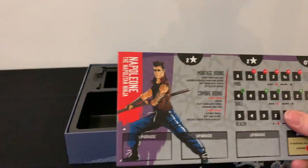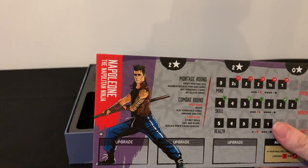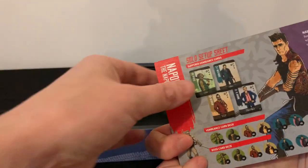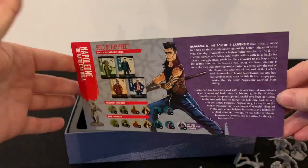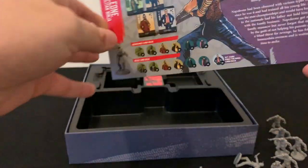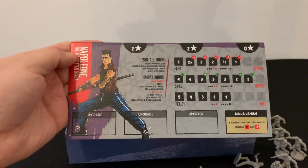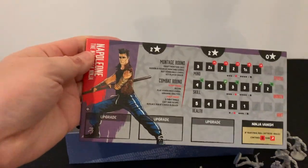Next we have the new hero board — Napoleon, the Neapolitan Ninja. On the back you've got his solo setup. All heroes have a solo setup on the back, which also tells you their story and how they've gotten into such horrendous trouble. And on the front are all their stats and things like that.